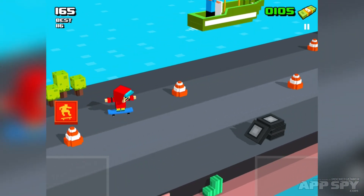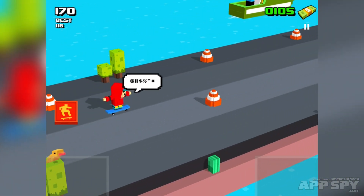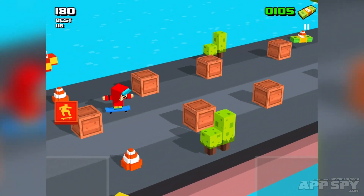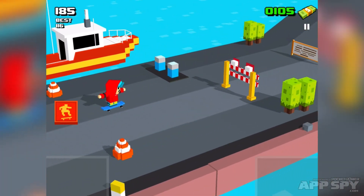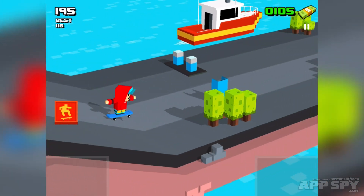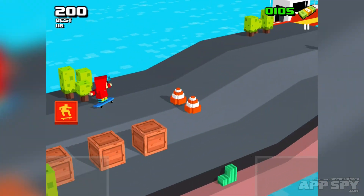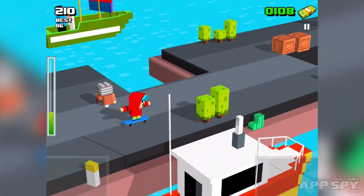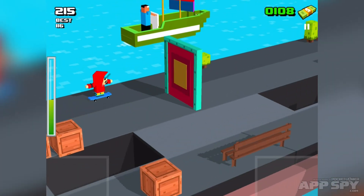Even the fonts are kind of exactly the same — that's really disappointing. But what's kind of good is the gameplay; it's actually solid. You're tapping on the bottom left-hand corner or the bottom right-hand corner to move left and right respectively, and then hitting that orange button to try and do a trick. The idea is to get as far as you possibly can.